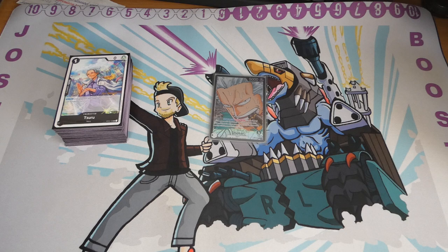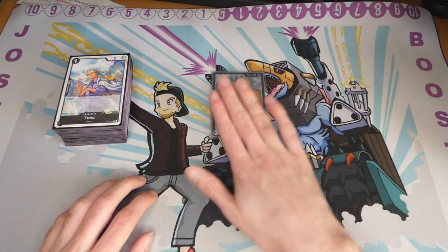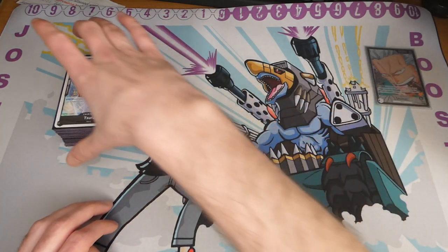So the leader is Smoker. With 1 DON, activate main once per turn, you can reduce the cost of one of your opponent's characters. And then if there's a character in play with cost 0, it gets plus 1000. So it boosts up to 7000 relatively easily, which is nice. But the minus one cost is also just nice when you're trying to control the board with the removal cards.